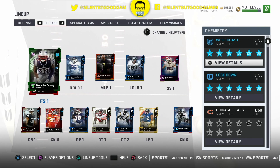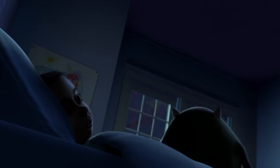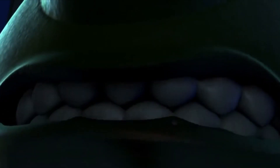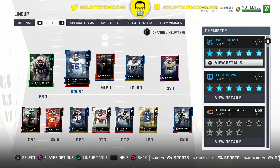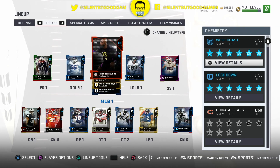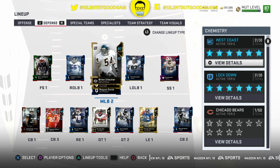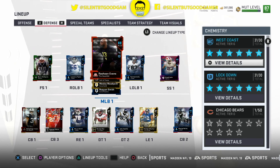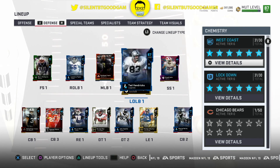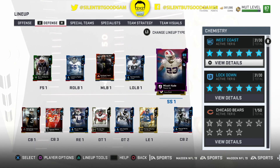Now for the defense — Monsters! We have 89 Devin McCourty. For the linebackers, we got 87 Lawrence Taylor, 88 Rashad Evans, and we got Brian Urlacher at 87 — don't sleep on Urlacher, he makes plays. Then we got 87 Ted Hendricks, and 89 Micah Hyde. His coverage is blanket.